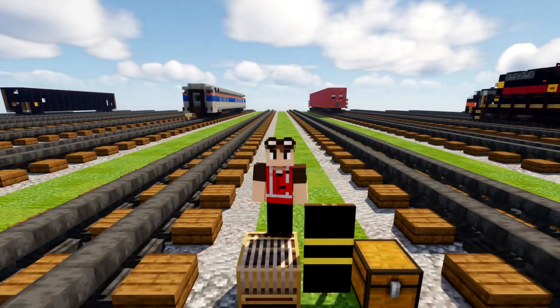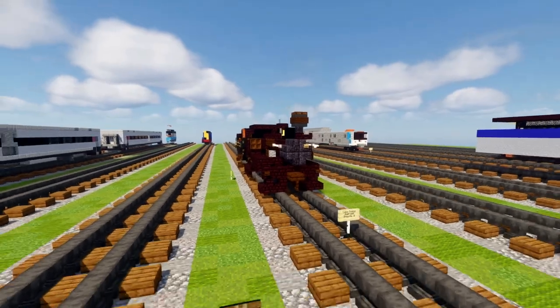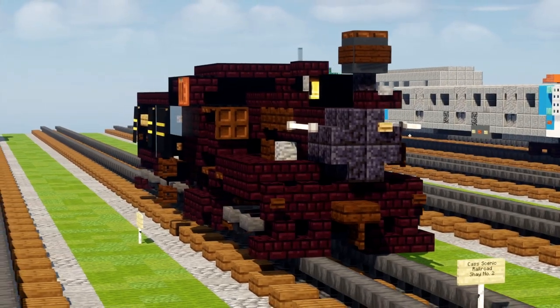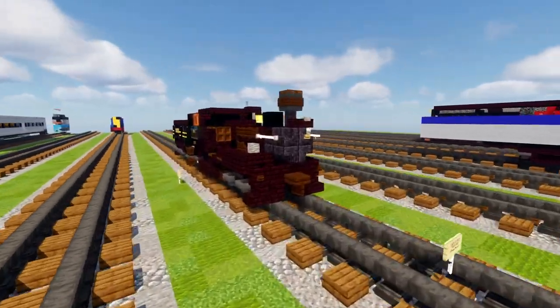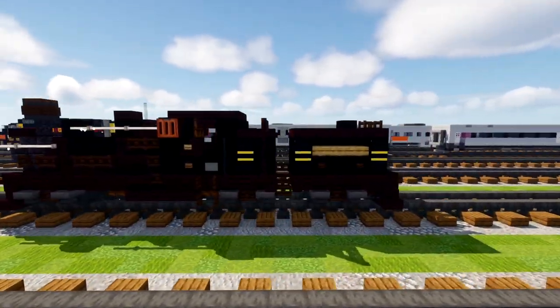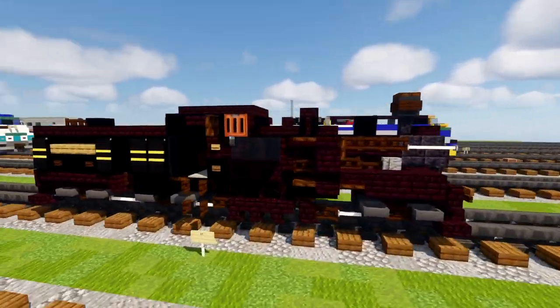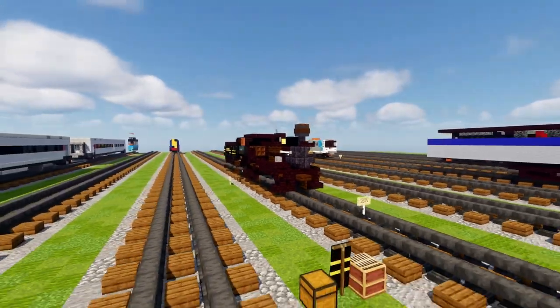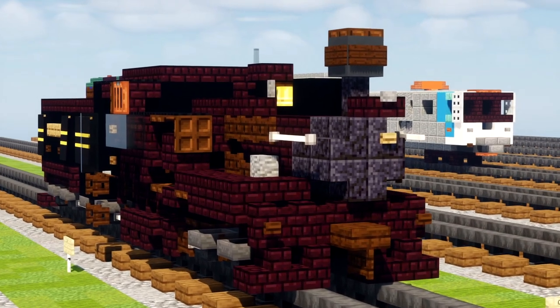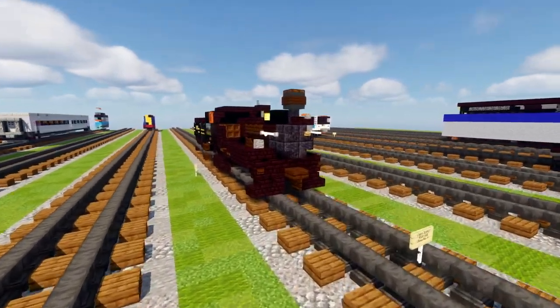Hey, what's up guys, this is Crafty Fox and today we're going to be building steam locomotives. Right here is the Cass Scenic Railroad Shay No. 2, and it was a C-class Pacific Coast Shay, originally used as a logging engine. It was built as a wood burner but later converted to oil burning and then coal burning, which it uses right now — making it the only Shay to have been equipped with all three types of fuel.